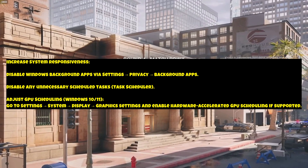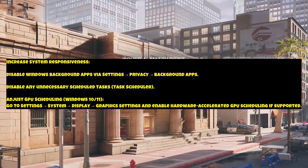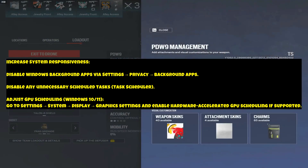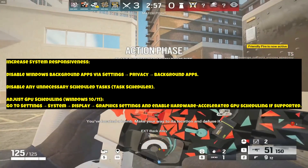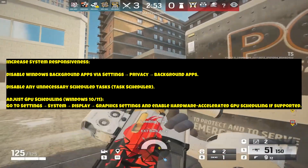Increase System Responsiveness: disable Windows background apps via Settings > Privacy > Background Apps, and disable any unnecessary scheduled tasks via Task Scheduler. Adjust GPU Scheduling on Windows 10 or 11: go to Settings > System > Display > Graphics Settings and enable Hardware Accelerated GPU Scheduling if supported.